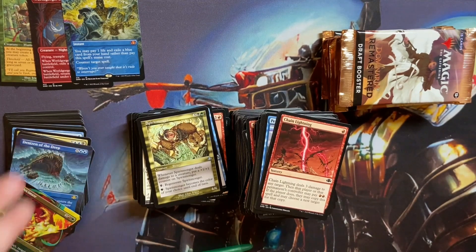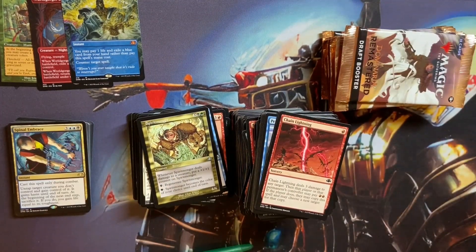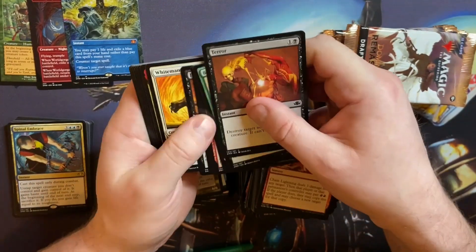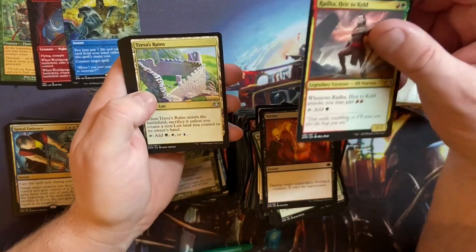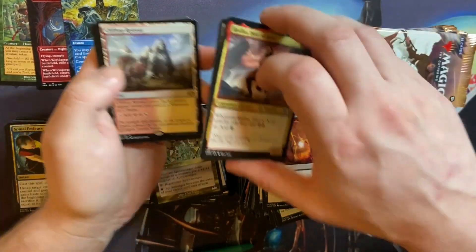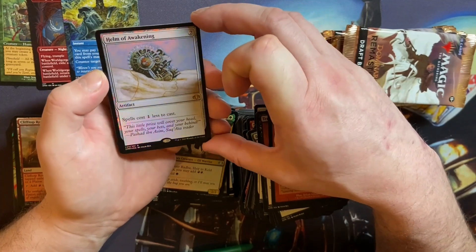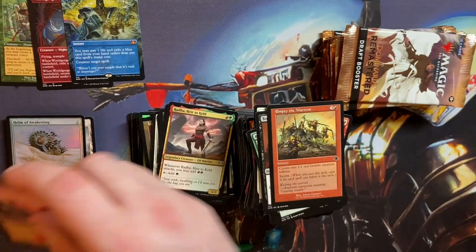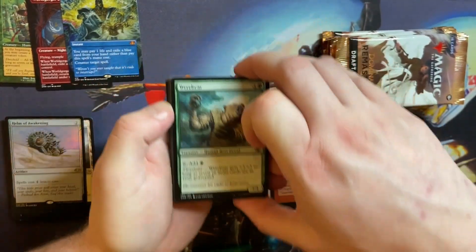Was the Spirit Embrace literally the last one we got? That was like three away — that's a bit disappointing. Terror. Radha, Heir to Keld — I've got you in about 15 different ways! Treacherous Ruins, classic Mishra's Factory, another Clifftop Retreat — yay for duplication. And then retro commons. Oh, there's our foil rare — Helm of Awakening! That's cool, at least I haven't got one of those yet.